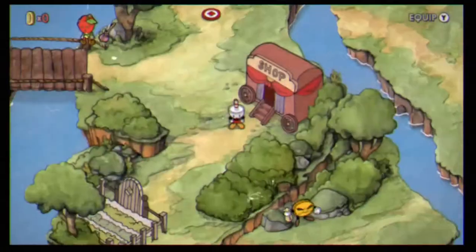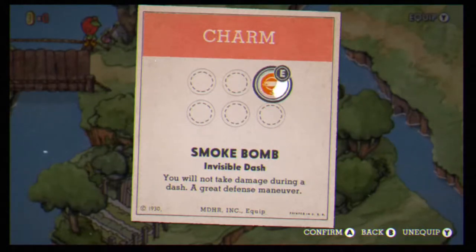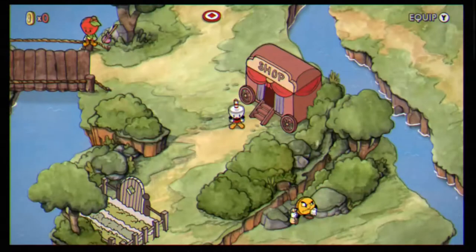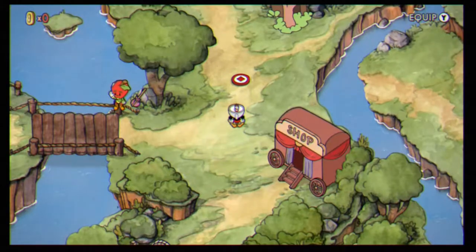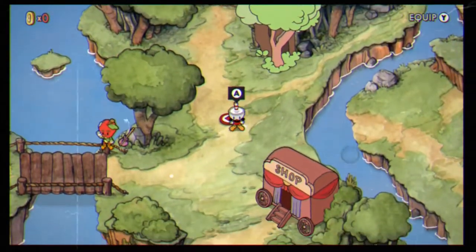Once you load back in, press Y, go to Charm, go over to Smoke Bomb, and press A on that. That makes it so when you do your dodge you can't get hit. With that in mind, we're going to jump into the main portion of the episode.